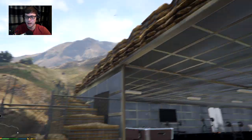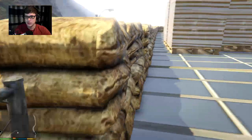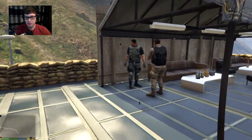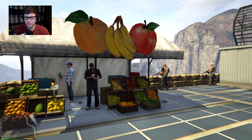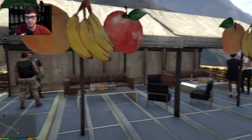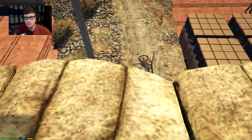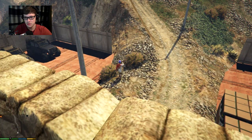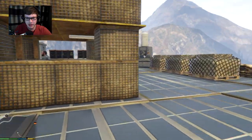Let's check out the top area where I started getting shot from. These custom sandbag stairs work quite well. There's another lounge area up here, and apparently some kind of fruit sales stand — I don't know why that's there. Then something weird happened — it sounded like someone crashed a bike and screamed. Did this guy just crash his bike up here? That was weird.